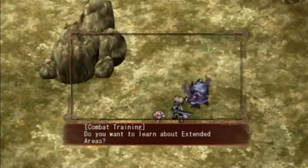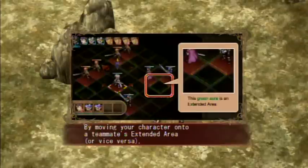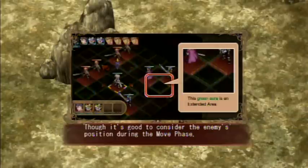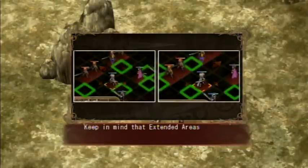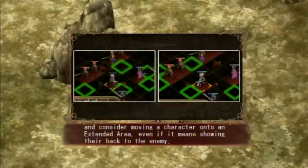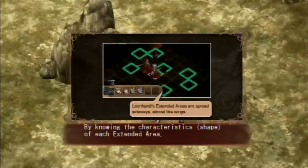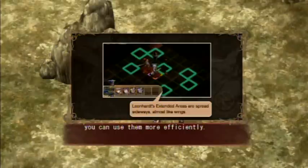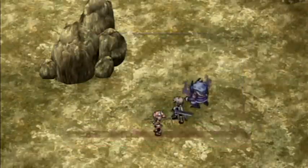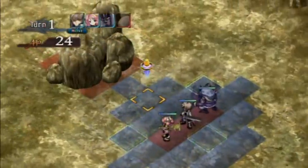Combat training. Do you want to learn about the extended areas? Let's go ahead and learn about that. Each character has linked tiles, which are referred to as extended areas. By moving your character onto a teammate's extended area, or vice versa, you can perform linked attacks. It's important to be able to link characters in extended areas. Extended areas change with the direction the character faces. Consider moving a character onto an extended area even if it means showing their back to the enemy - you can then attack to make your character face forward. Be aware that enemies have their own extended areas, so they might link attacks too. Pretty much, you guys see those squares there - that's the link area. If a character goes in there, I can link attacks together.